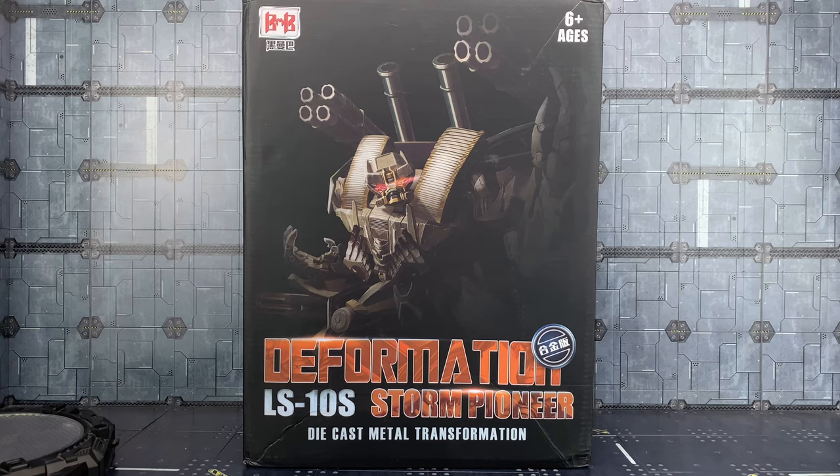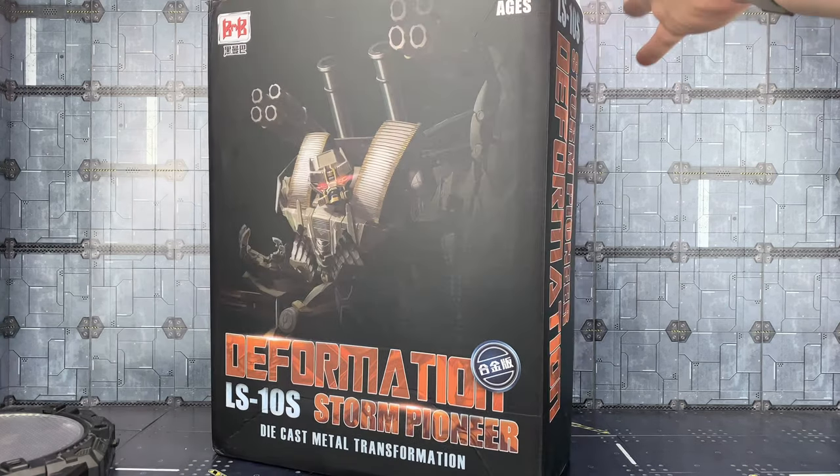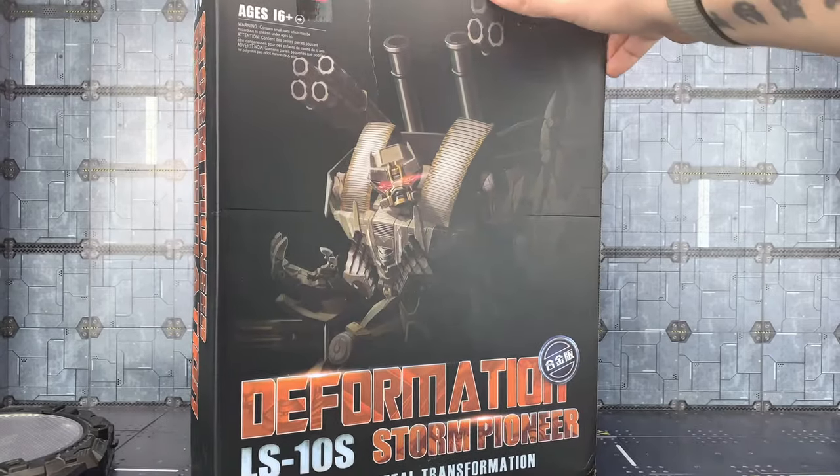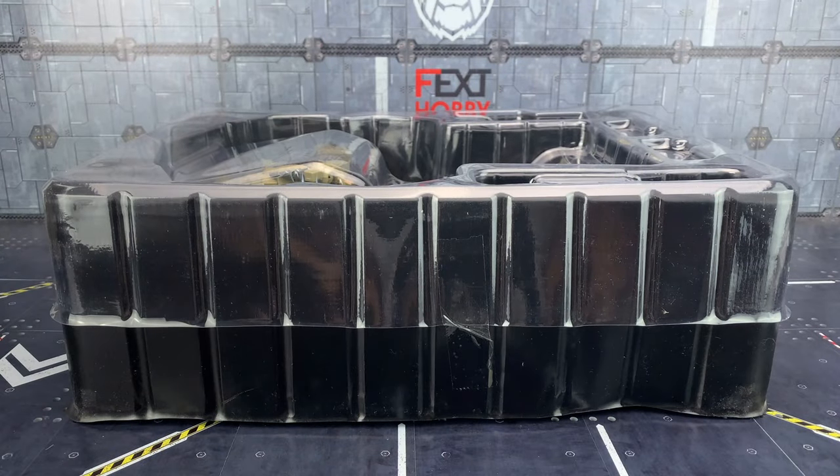Quick look around the box: we've got Brawl on the front, some text on the side, and Brawl on the back. He comes packaged in a big plastic clamshell.